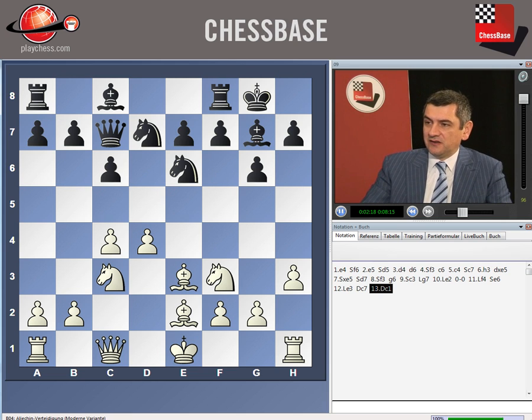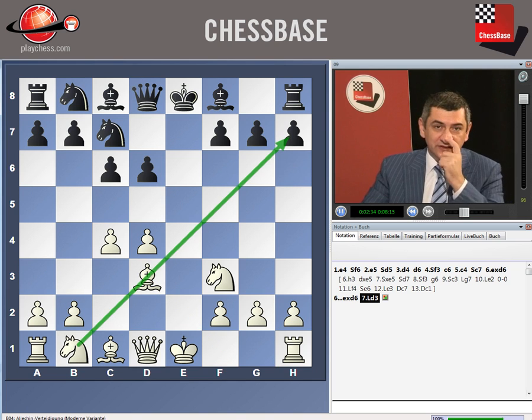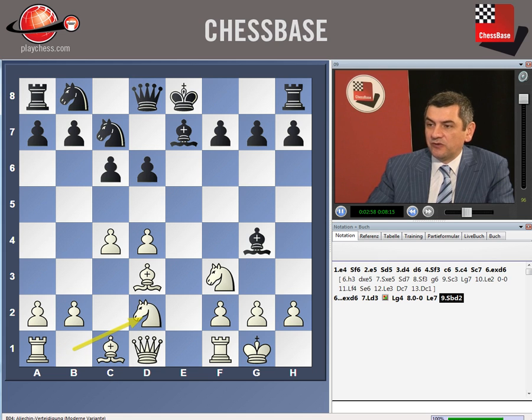Just one possibility I will give you: after knight c7 it's even easier to remember — it's just to take on d6. e6, and bishop d3. The clear idea for white is to take control over this diagonal so that the bishop doesn't get to f5. That's why here either black accepts that the bishop doesn't have good development, or he goes for bishop g4 immediately.